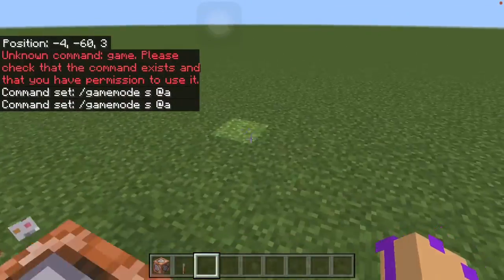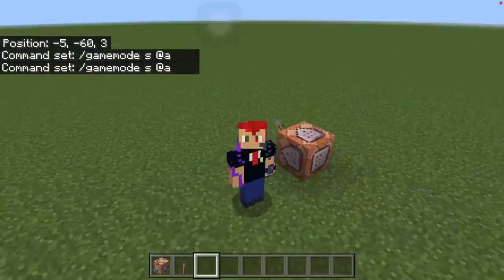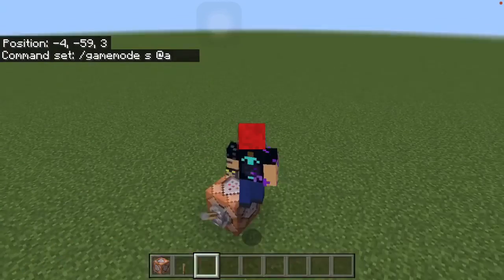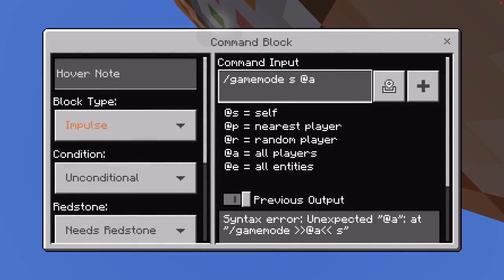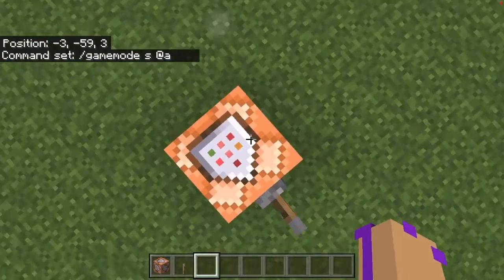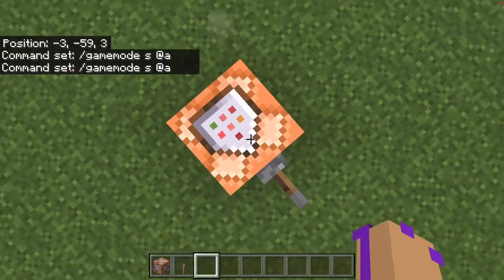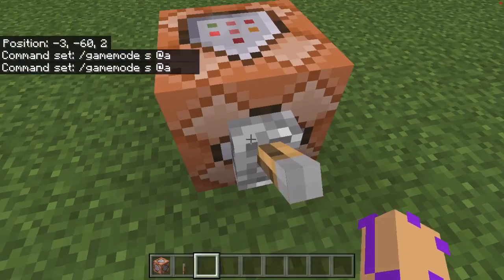You can write it out — survival, adventure, creative — or you can just do the initials. So in this case, S for survival. And then you choose who you're going to turn into survival, which in this case is everybody. Everybody is going to be turned into survival.